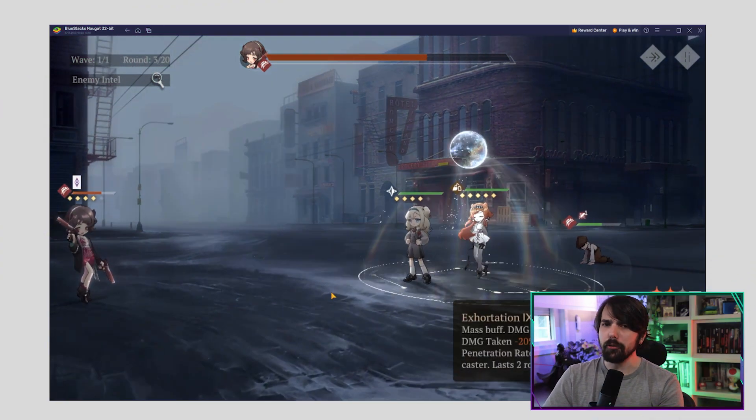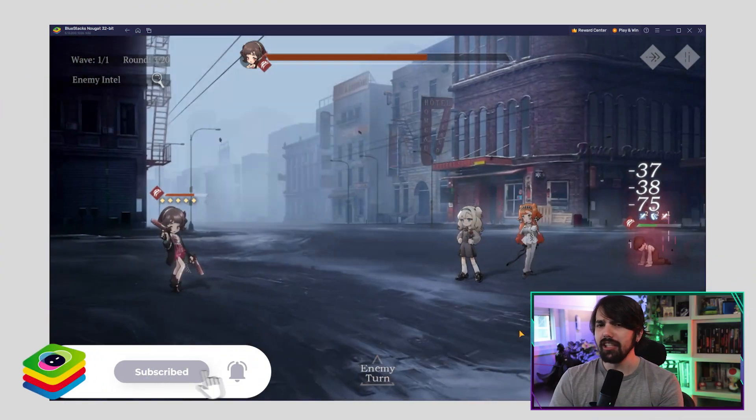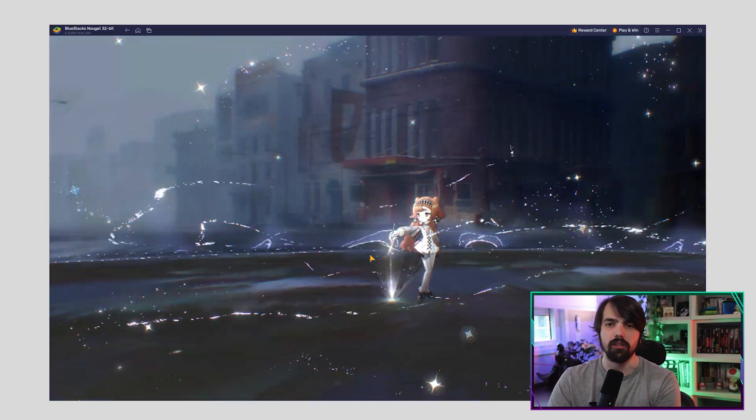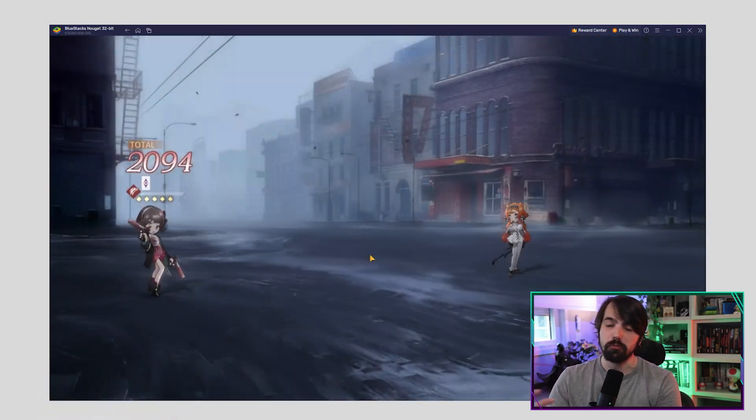Want to dominate the battlefield? Load up on healers, buffers, and shield providers. They are the MVPs for securing those coveted 3-star clears and rankings for premium unlocks. Keep your allies in tip-top shape and watch the rewards roll in.